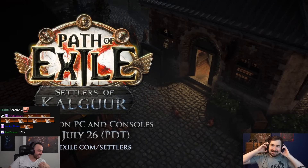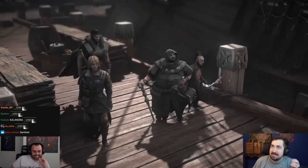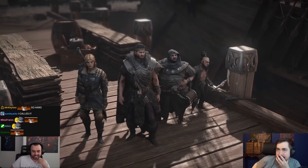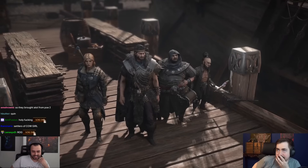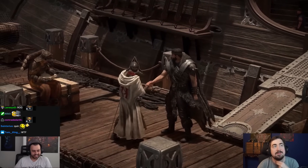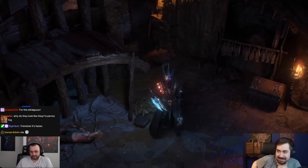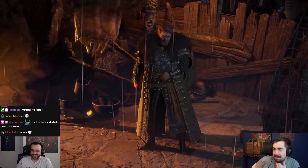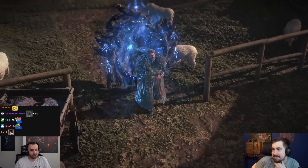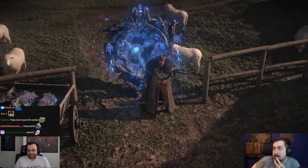I swear I saw Sentinel in there. In Path of Exile: Settlers of Kalgar you will encounter some familiar faces from the Expedition league — Danig, Rog, Tujan and Gwenin — Calgarian people who are trying to establish trade between Rayclast and their homeland. They've recruited many curious characters from Rayclast, including some you may recognize. You will first encounter Johan, the King's Hand, in Lionize Watch — recruiting workers, traders and exiles.